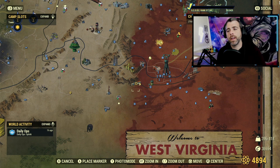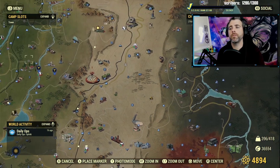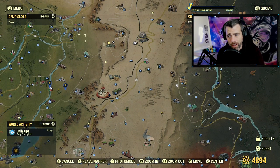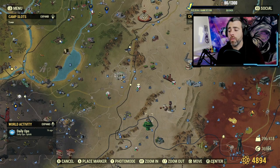Next up are the events that reward three treasury notes: Line in the Sand, Uranium Fever, and Free Range. The ones I suggest most are Line in the Sand and Uranium Fever because they also reward steel, and you need steel to make bullets. Hit those as much as possible, especially early game.